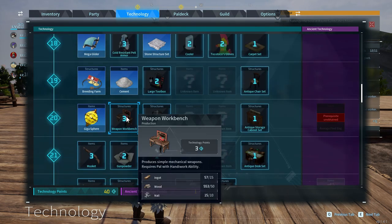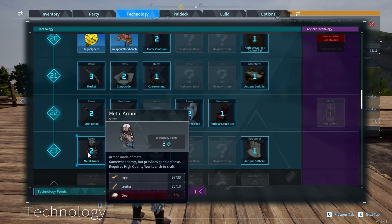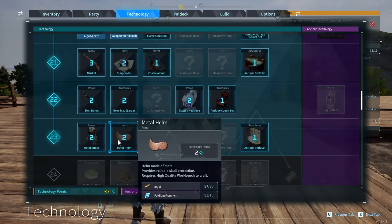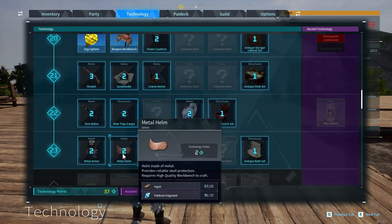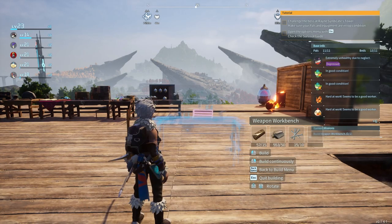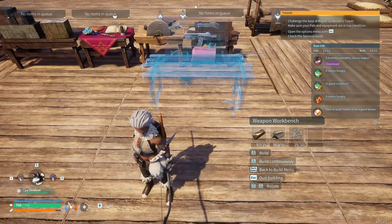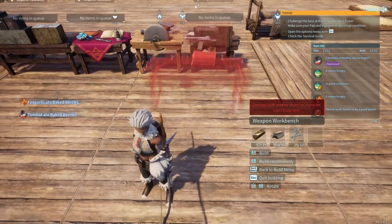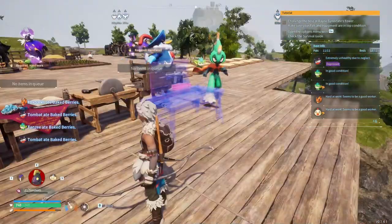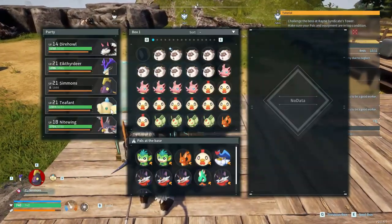Oh right, I was supposed to build a workbench - weapon workbench, right here. Ingots, wood, nails - it's actually really easy, the last set was far more difficult than that. We can also do some metal armor, which is tempting because I keep getting wasted in like three shots. But I bet there'll be a better tier of armor not too long after, so we'll wait a little bit. Now let's find that weapons workbench - we'll line it up with the rest of them, put it behind, start setting up a new line.